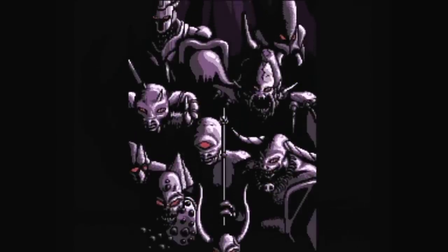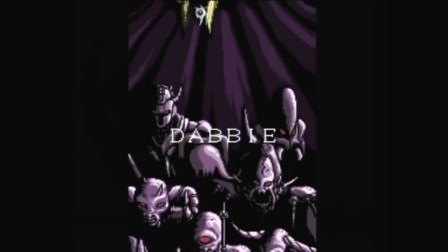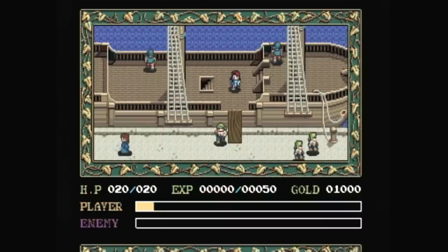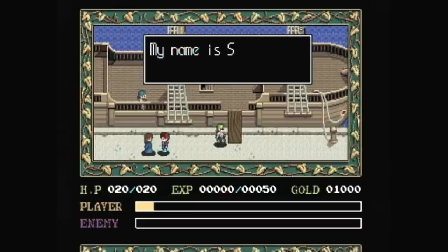This is Ys, Book 1 and 2 for the TurboGrafx CD, a compilation of the first two games in the prolific series of action RPGs — Ancient Ys Vanished and Ancient Ys Vanished: The Final Chapter. With this repackaging released in 1990, these versions include enhanced graphics, new animated sequences, and CD-quality audio, stepping things up from their original releases on home computers and 8-bit consoles like the NES and Sega Master System.